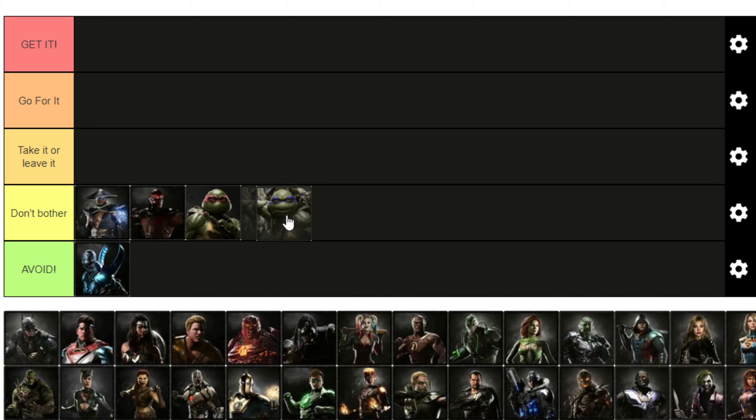By the same token, don't bother necessarily with Leonardo's either. The meter-burn trait is accidentally in the game without his legendary anyway, and otherwise it's just sword damage. But again, 3,000 minutes makes it hard to get. Which is why I will put Michelangelo's up in 'Go For It,' because it's not quite a must-have simply because of the 3,000 minutes.